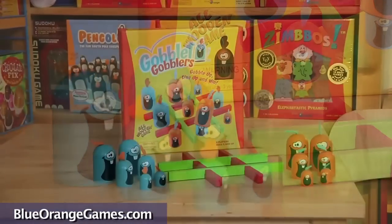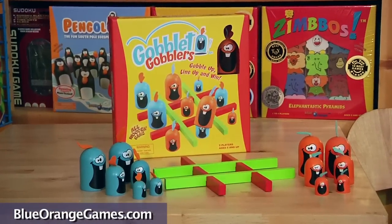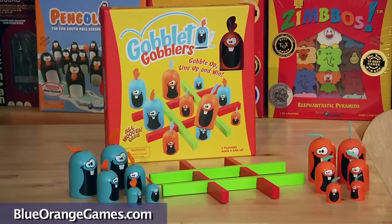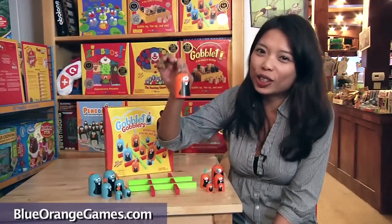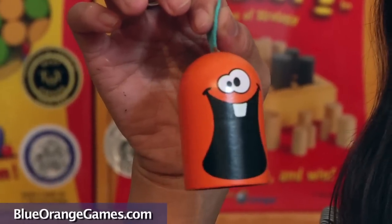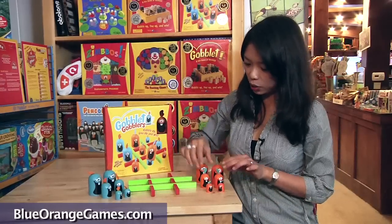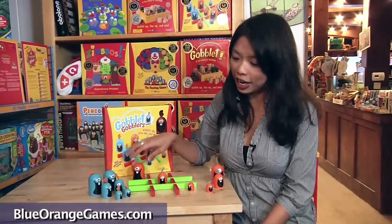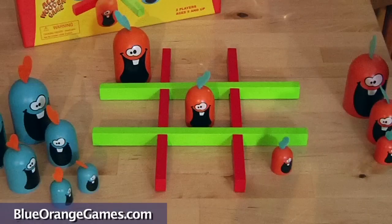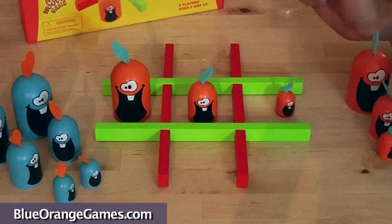It is based on the classic game tic-tac-toe with a few important and fun differences. The object of this game is to make a line of three with these cute little wooden monster pieces called Gobblers. So you want to make a line of three either diagonally, horizontally, or vertically.